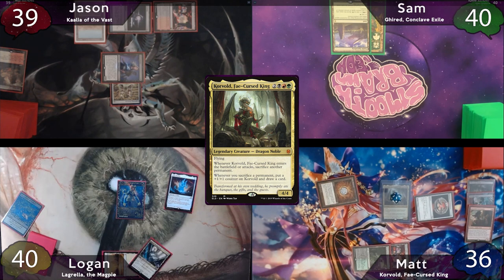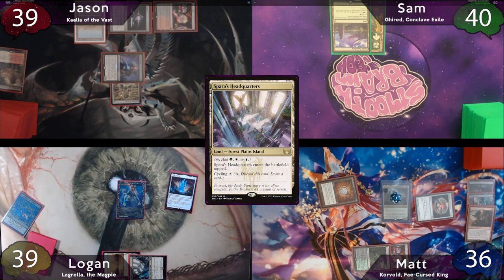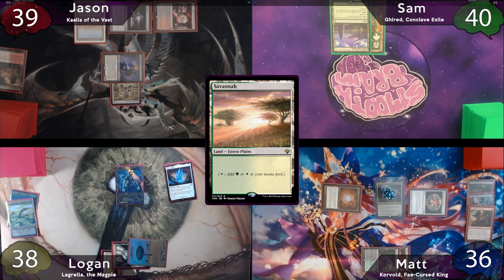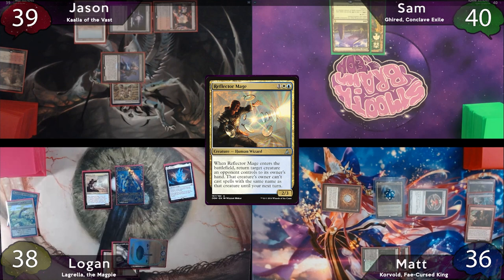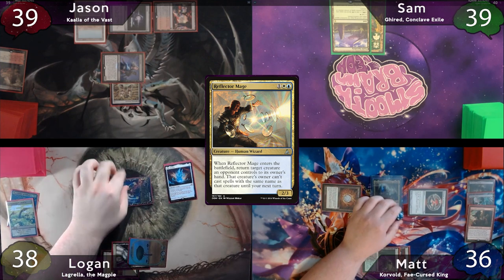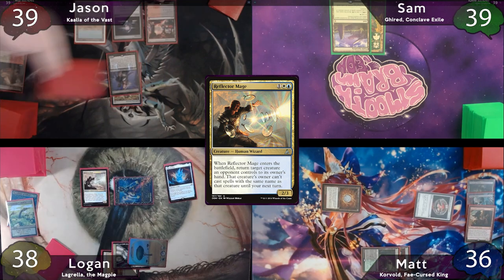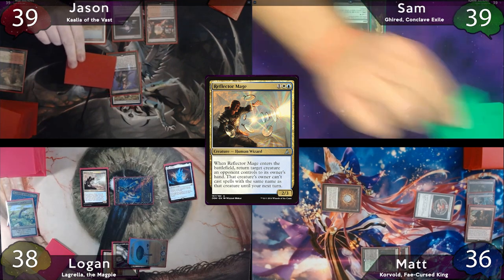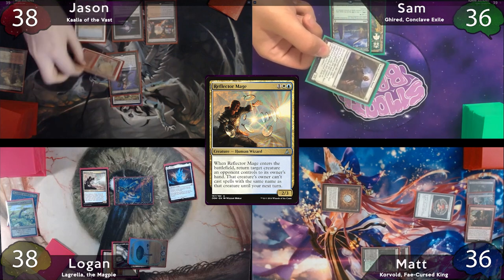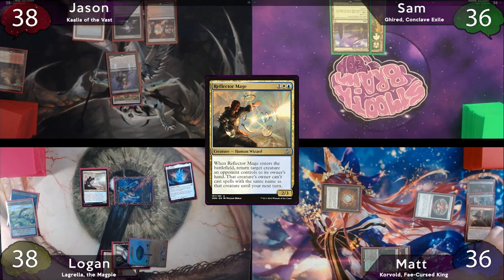The turn is passed to Logan, who will stop on instep to fetch for a Sparra's Headquarters. He'll then play and fetch with a Windswept Heath for a Savannah, then tap for three to cast his Reflector Mage to bounce Korvold back to Matt's hand. After this, he moves to combat, hits Sam for one, and then passes the turn to Jason. On Jason's upkeep, he chooses Sam as his target for Keen Duelist — Jason will reveal a Wheel of Fortune, and Sam will reveal Worm's Crossing Guard.